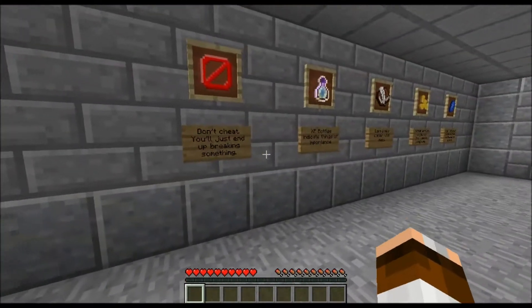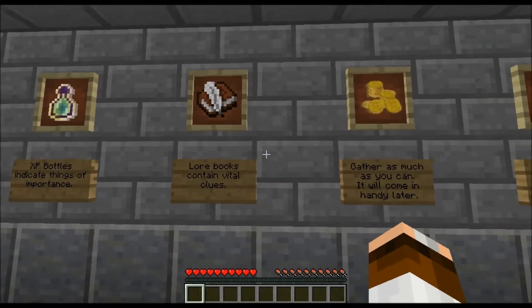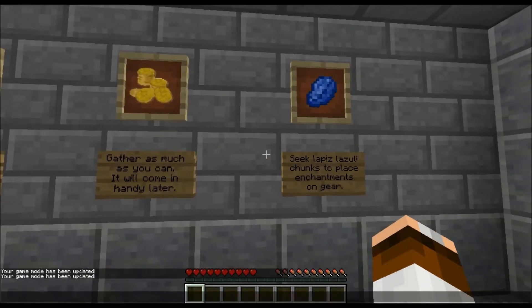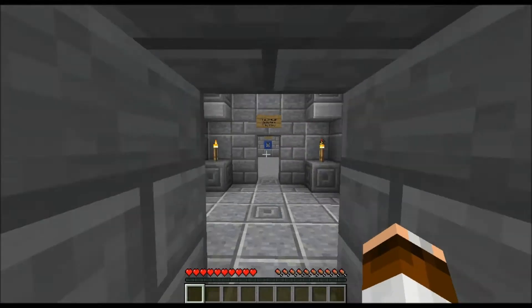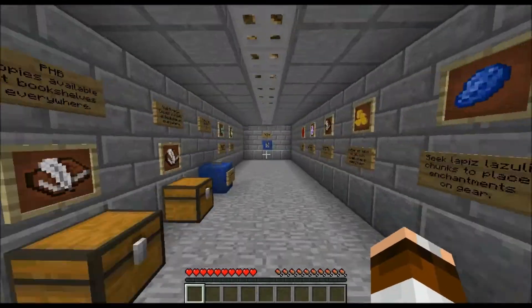Don't cheat — you'll end up breaking things. XP bottles indicate things of importance. Lore books contain vital clues — gather as much as you can, it'll come in handy later. Seek lapis lazuli chunks in order to place enchantments on gear. Alright, we finished the rules — press this lever and we're off.